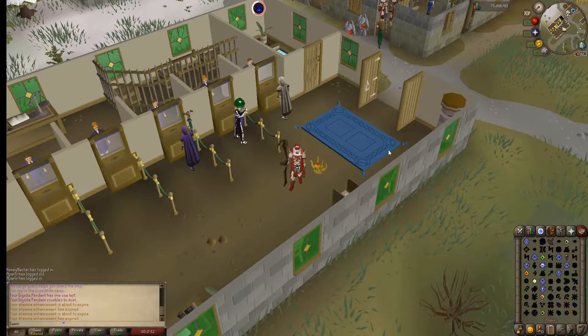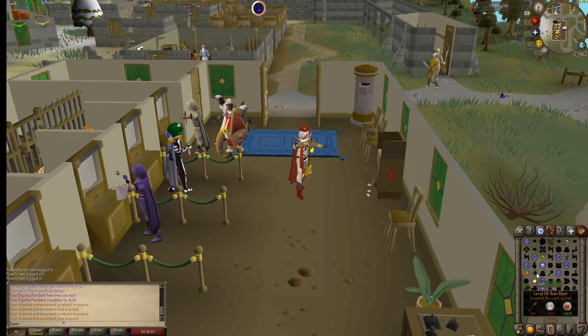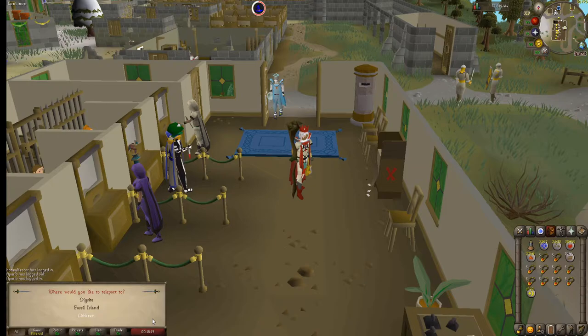Now you can either wait, or Jagex has added the feature to automatically do it, or you can manually click them and it'll do it much faster. I recommend just doing as many as you can — you go through them quite fast. One charge essentially every 50 minutes if you do your birdhouse runs frequently. And then you have your digsite pendant and it'll teleport you to all the spots.